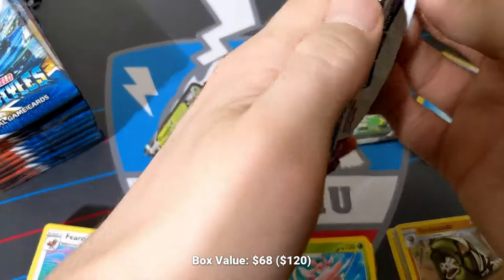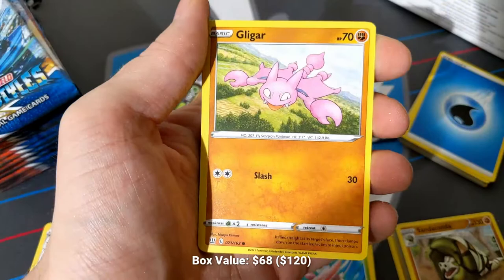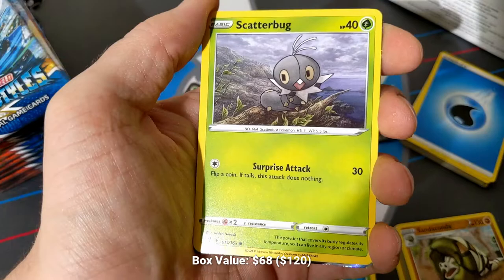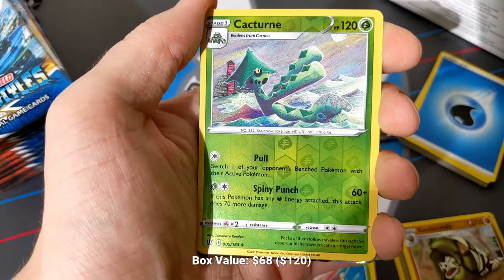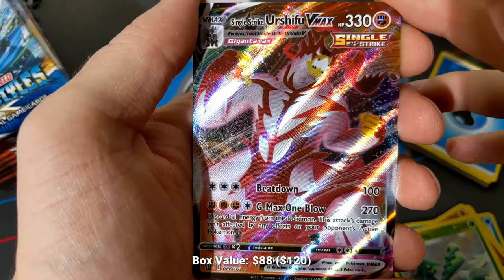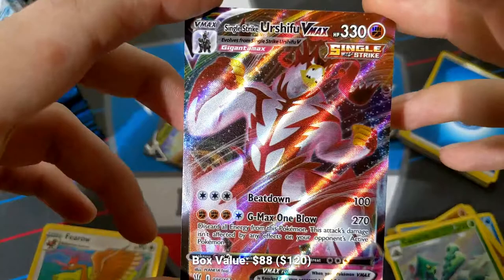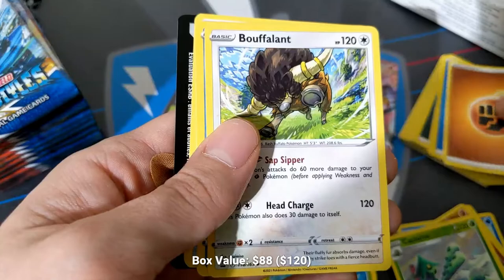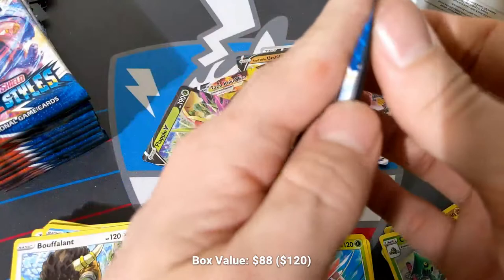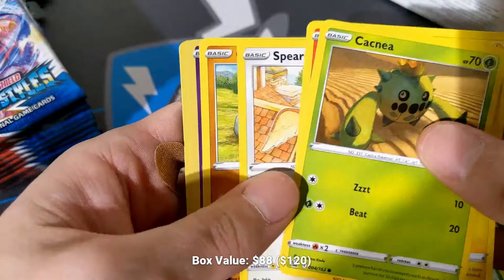Corviknight has started to pop up a little bit. I've been trying to play with it in sort of the Turbozation shell, but I think you really need to change that shell up a lot. The single-strike Urshifu absolutely loves us — this is our third Single-Strike Urshifu VMAX! We almost have a playset at this point, and I know this card is going to make a splash in the meta. I think single-strike Urshifu is inevitable, but I think people are just rushing to play Rapid Strike, because while single-strike Urshifu is definitely going to be good, I think Rapid Strike is the better deck.